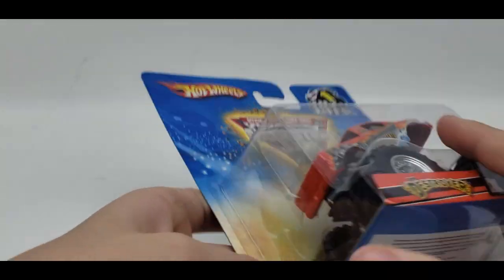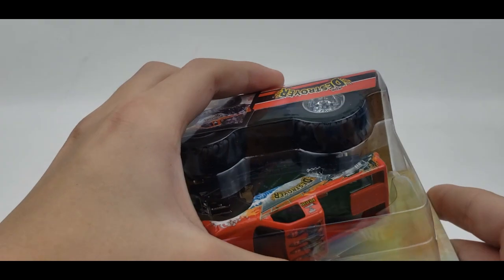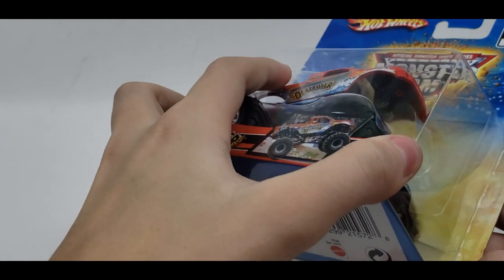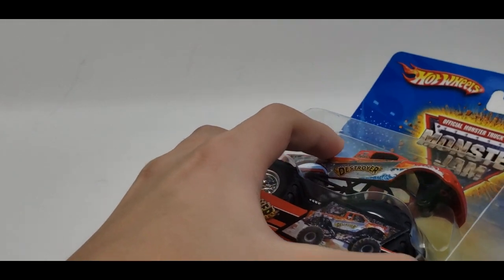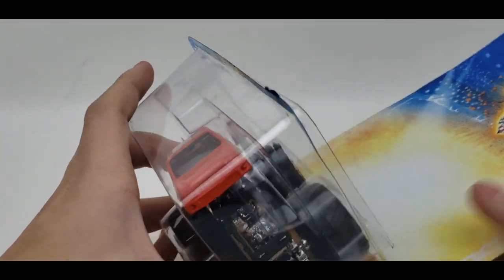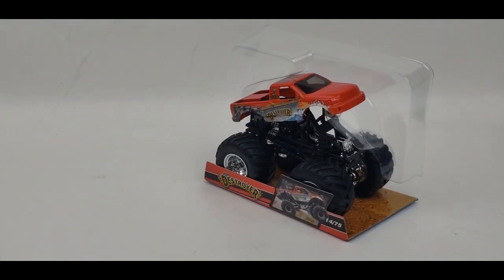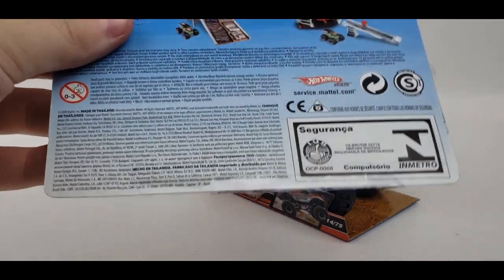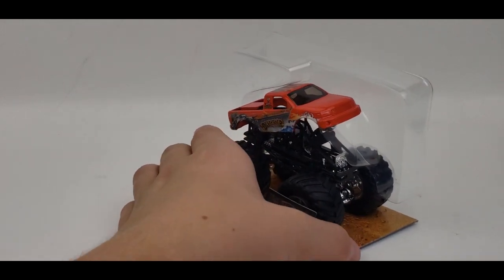Without further ado let's get this Destroyer unboxed — oh, it's actually already been opened a bit, great. We'll start off with this side, follow along with it, and meet in the middle. Come on, work with me card. There we go, finally got it off. Now let's get Destroyer out and take this card off — there we go, that's how you're supposed to take the card off.